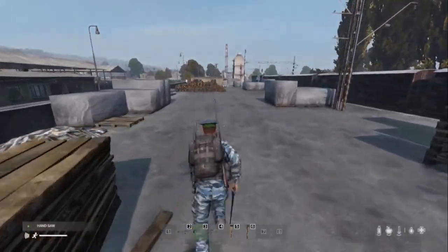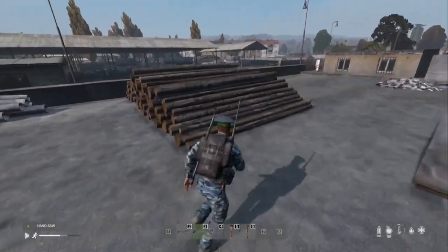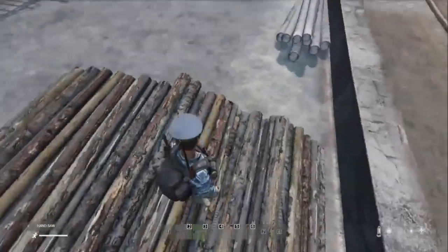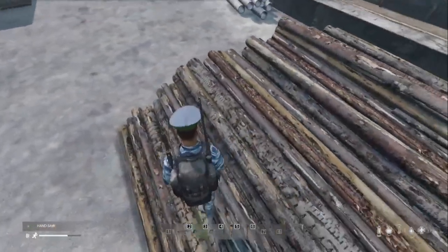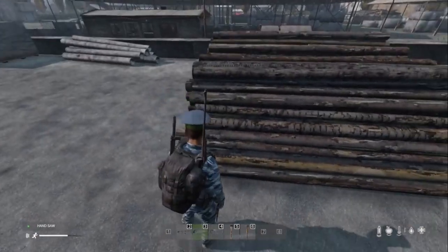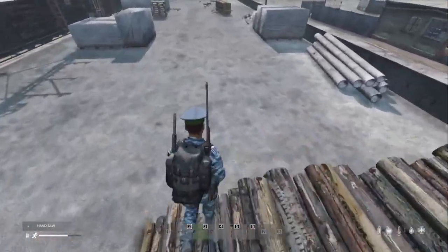What can be a bit confusing when you start off with DayZ is that around industrial areas and out in forests on logging roads, you'll find piles of logs like this. And you would be forgiven for thinking, well, these are perfect for making planks — why can't I interact with them? But unfortunately, you can't. They're just an inanimate object.